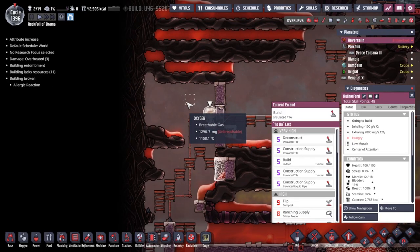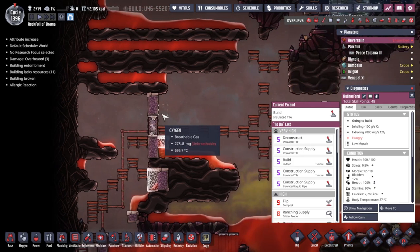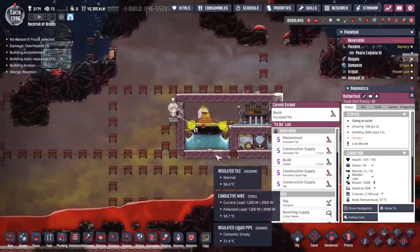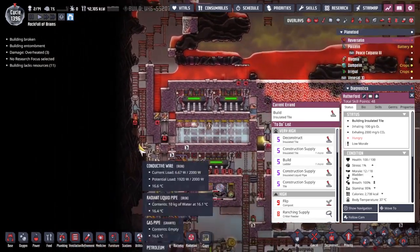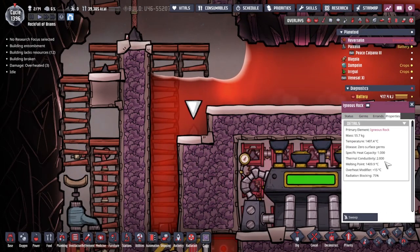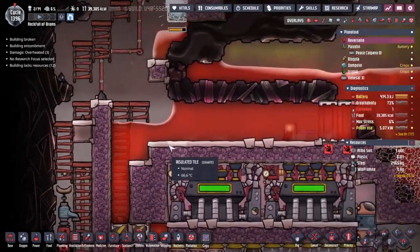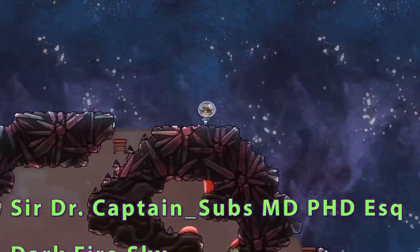The good thing about getting the airlock up when I did is that we've got a positive pressure — 1200 milligrams on this side but only a hundred or so on the other, down in the low teens in most places. So all the gases get pushed out this way and stop the sulfur backing up down into here. Do you want to see a magic trick? At some point this little blob of rock is going to just disappear. There it goes — beautiful.